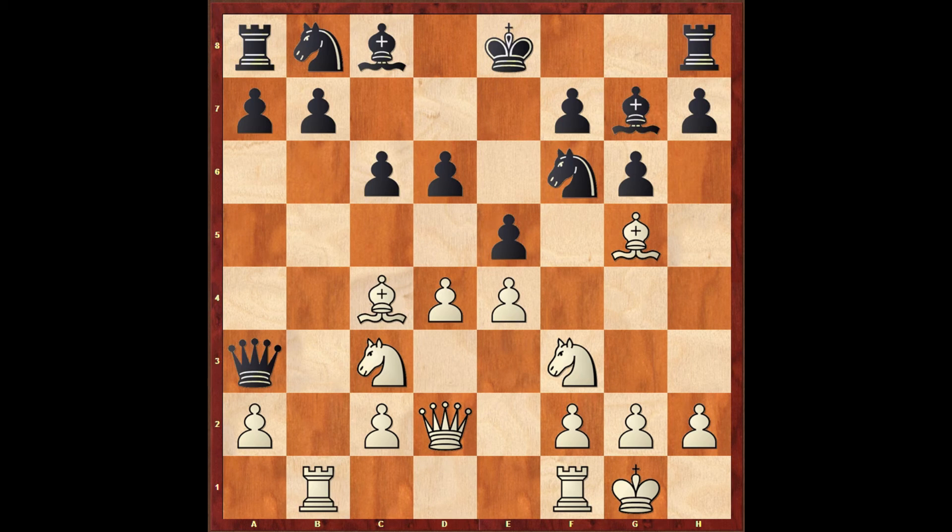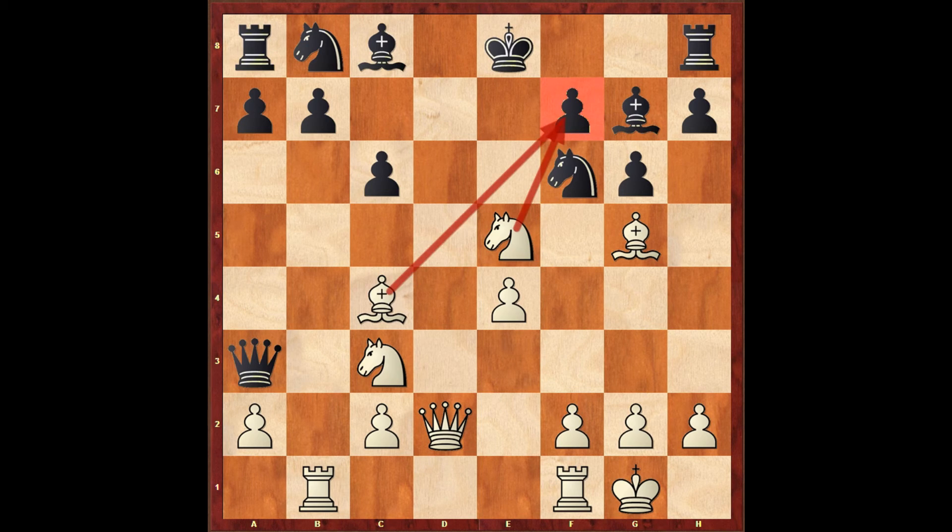As I always tell my students: just play simple. So I just took on e5. Pawn takes, and I took on e5 with the knight, threatening the f7 pawn. And now Boris just castled.